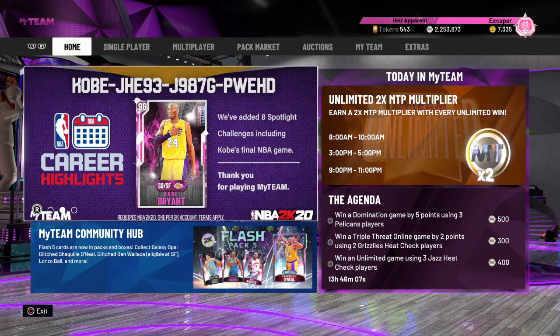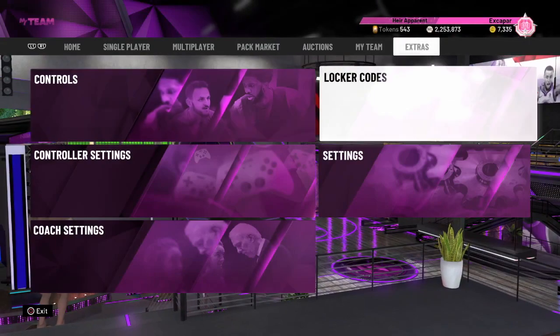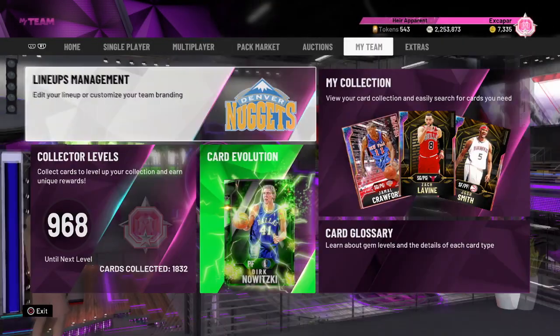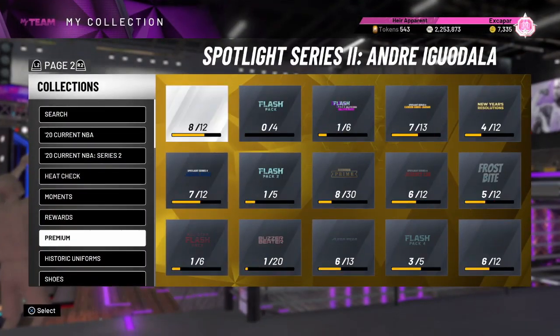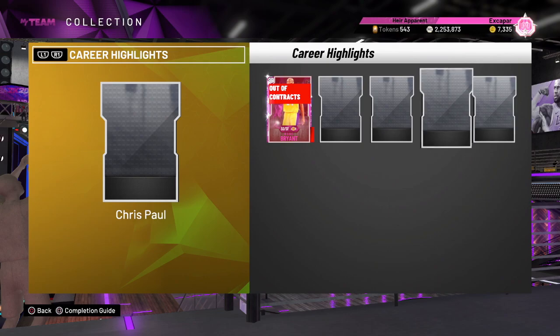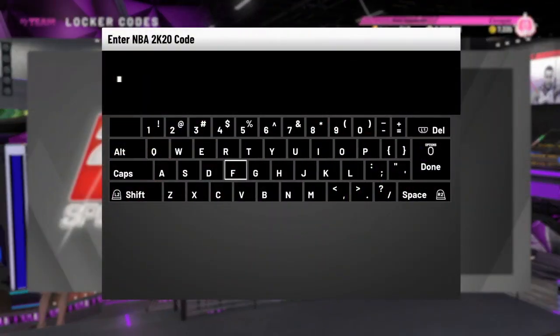What is going everybody, it's your boy X coming at y'all with a brand new video. This is about the locker code I was telling you guys about with Chris Paul for his micro highlights. I'll show you where he would be in the rewards section — right here there is Chris Paul. I do like the fact that they're doing these locker codes a little bit more often, getting these micro highlights every now and then — always free cards, which is cool.